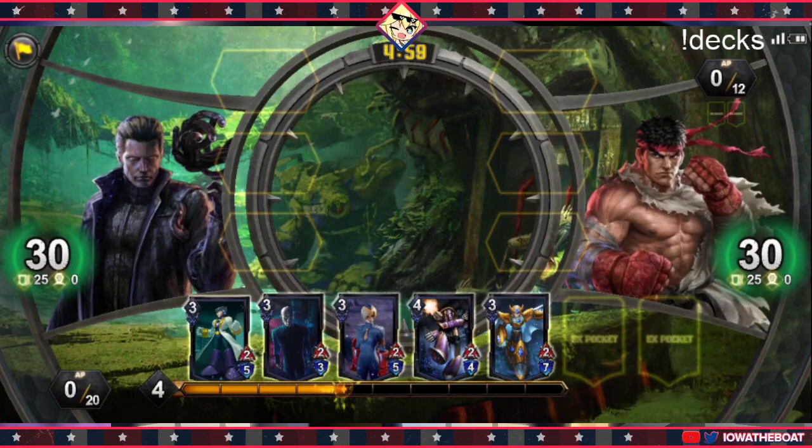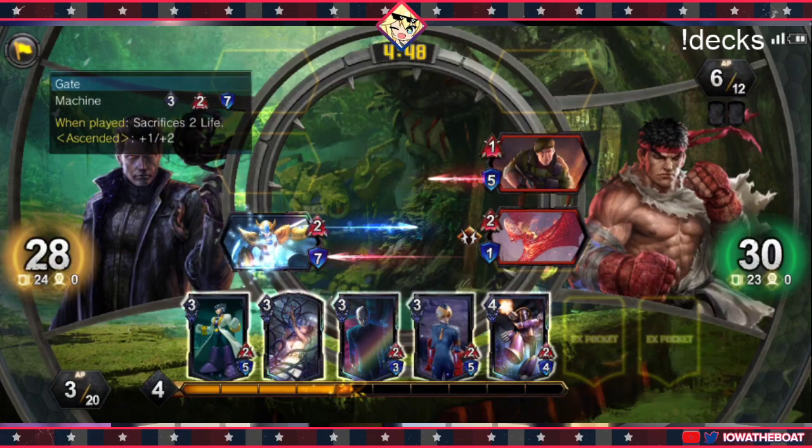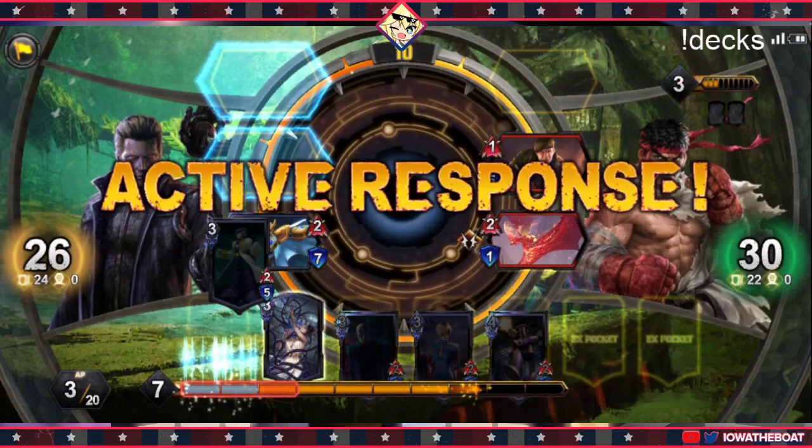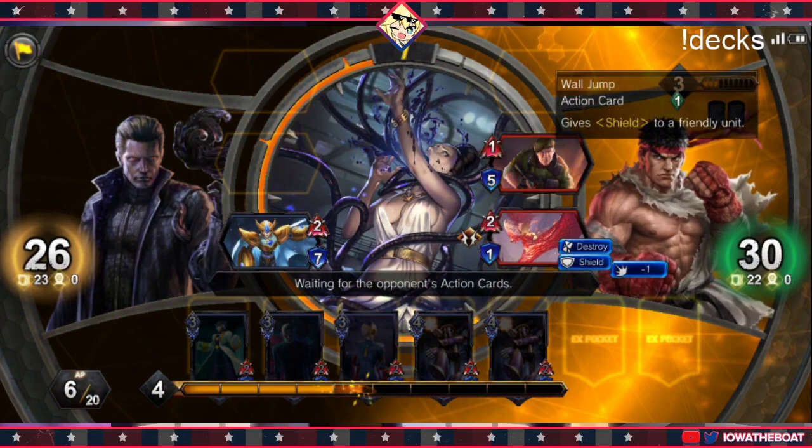Gate is one of my favorite cards to open with when it comes to decks like this. I'm going to play the Gate here because I know he has a Detonate, and Detonate deals 6 damage — he has 7 life so he'll live it. I was going to play the other Gate first but I decided not to. I'm going to go ahead and kill this Bat because he played the Shield so he's trying to protect it, and I just did not like that.